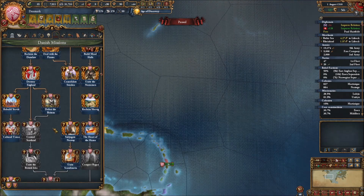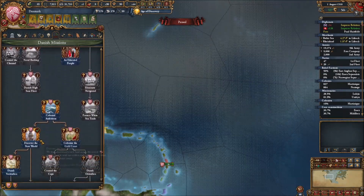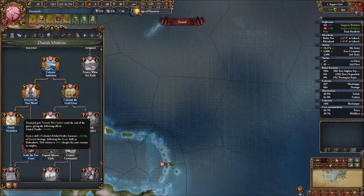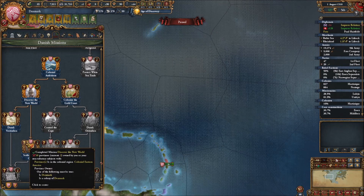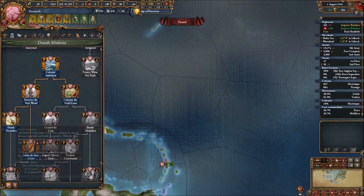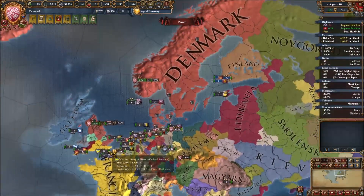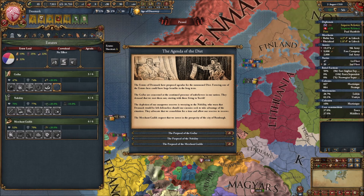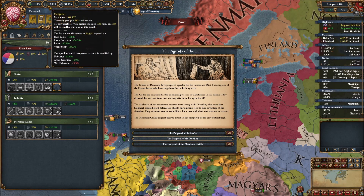Nobody else in North America has been able to colonize yet - probably because I've disrupted colonizers like England. I'm not sure if Francia actually does colonization - they might. It might just be Andalusia and I fighting over the Caribbean. For the Caribbean missions I need 10 provinces in the Caribbean owned by me - then it gives me global tariffs and an advisor. We've got one now. We need 3 on the Gold Coast, 10 on the American East Coast, and none yet in North Africa. I have to work on getting those.